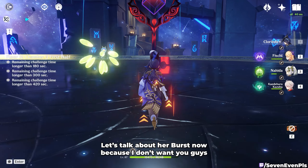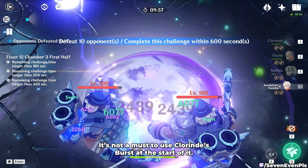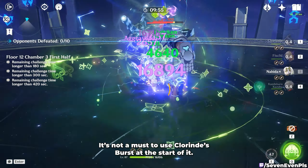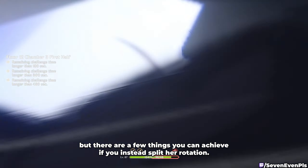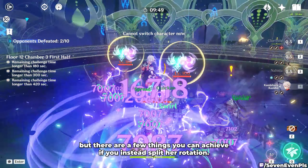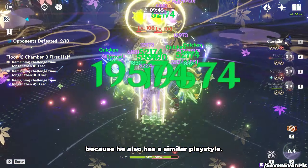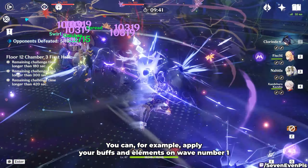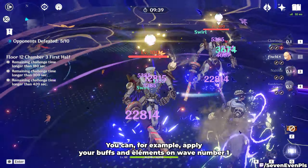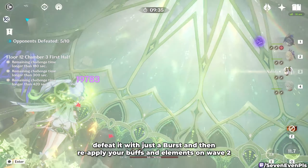Let's talk about her burst, because I don't want you guys to be stuck on one rotation only. It's not a must to use Clorinde's burst at the start. Yes, it allows for a combo that starts with a double skill, but there are a few things you can achieve if you instead split her rotation. She's very similar to Alhaitham in that regard. For example, you can apply your buffs and elements on wave 1, defeat it with just a burst, and then reapply your buffs and elements on wave 2.